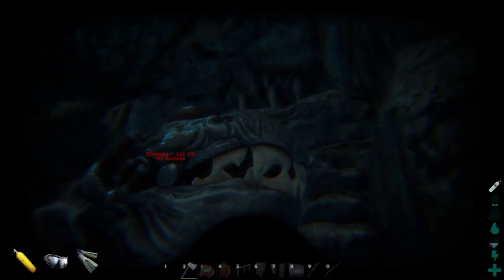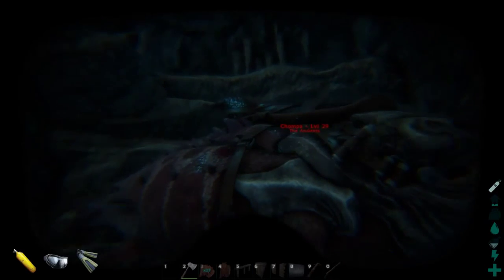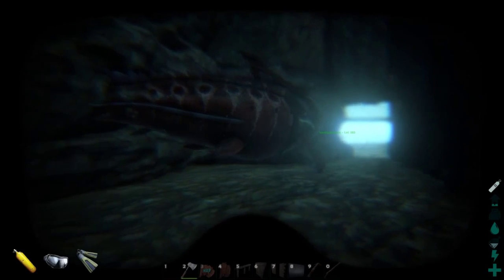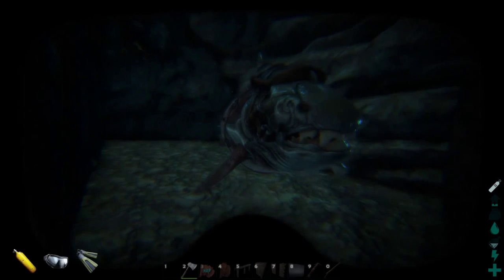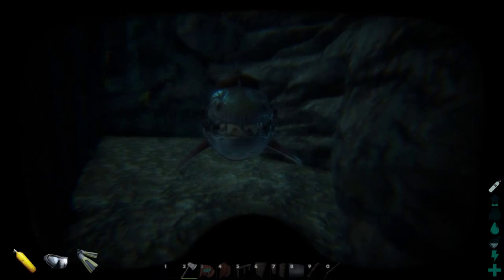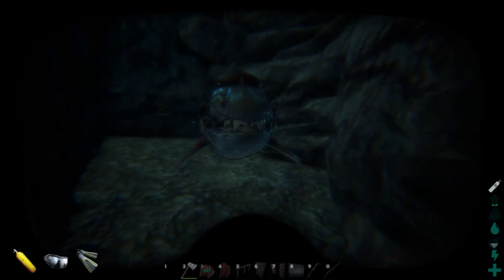In Ark, this fish is pretty big — it's bigger than a megalodon, marginally, and it's also exceptionally more useful in my opinion than a megalodon. This animal can actually chop through the oil nodes that you're going to find at the bottom of the ocean, harvesting oil and stone, making it a very effective deep sea miner.